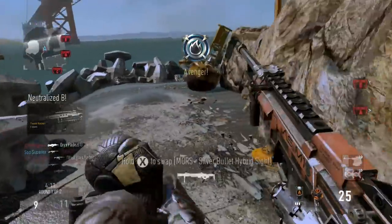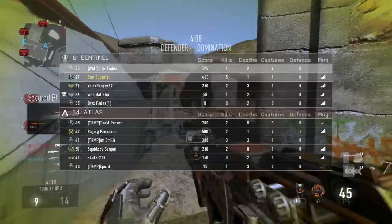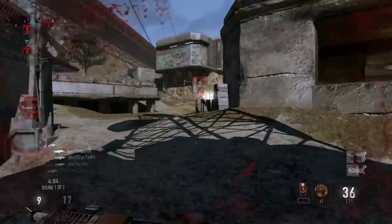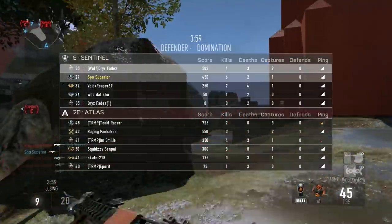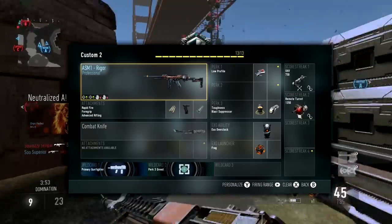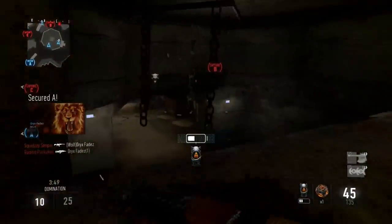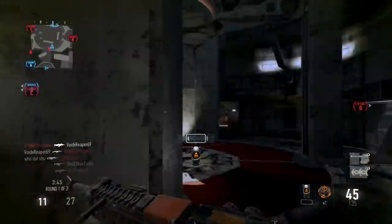Every single person was running around with the assault rifle, so I set on a mission to find a submachine gun class that could compete with it, if not do even better than an assault rifle. This was the class I came up with. The gameplay you're going to be watching is just running around in Domination with this exact class. You'll see it's an ASM1 — it is a professional version, but you don't have to have the professional version. It could just be the normal one, but the professional version does help.